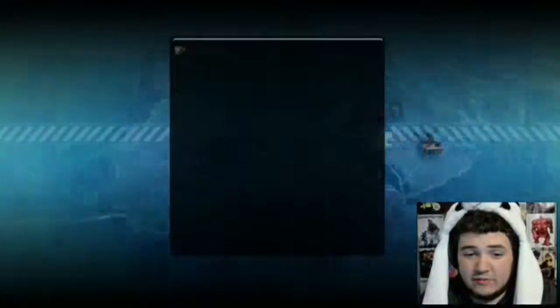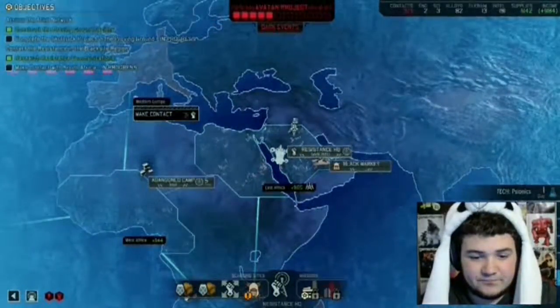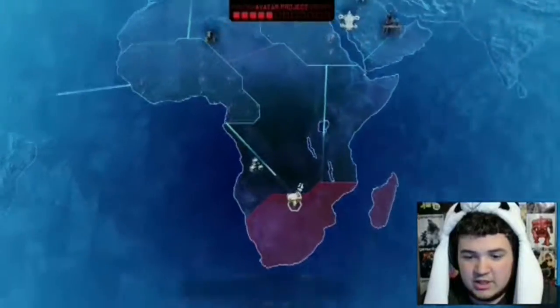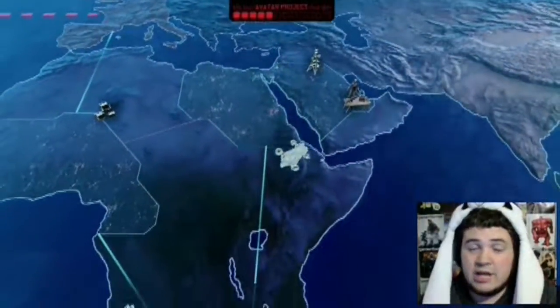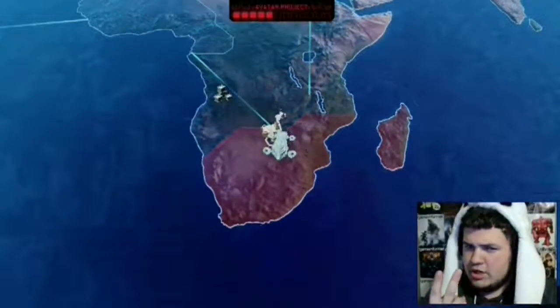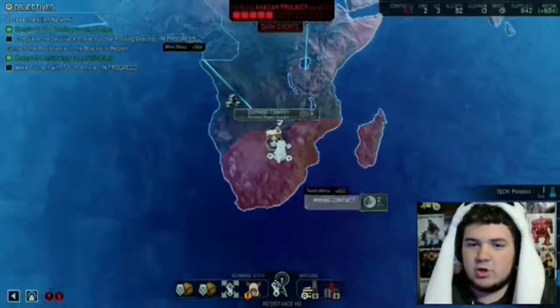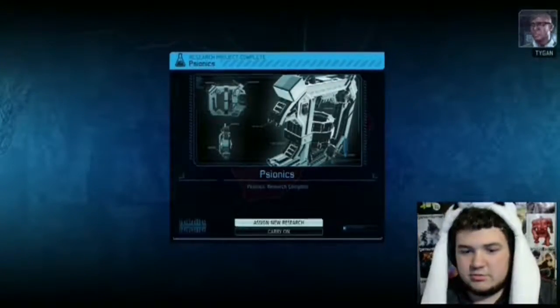I don't have very good armor yet, so everyone was actually injured, unfortunately. Now, what I'm going to do is go back and make contact with South Africa so I can do the warehouse mission. We also got a new Grenadier unit — it's a Tier 2 Grenadier, so it got the second perk from the Grenadier tree. Now we have a much better Grenadier.